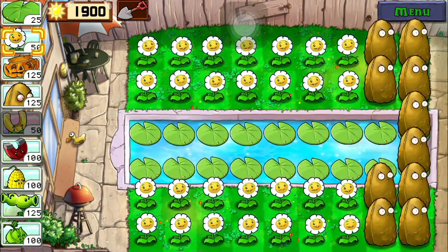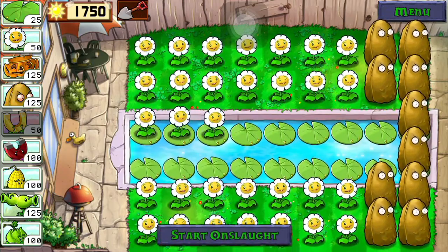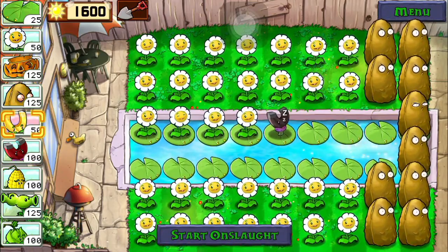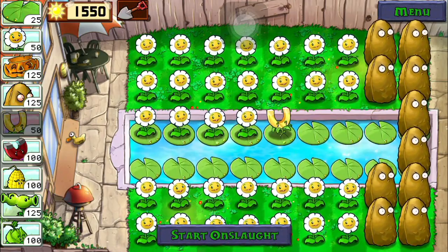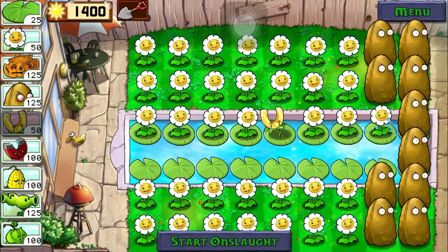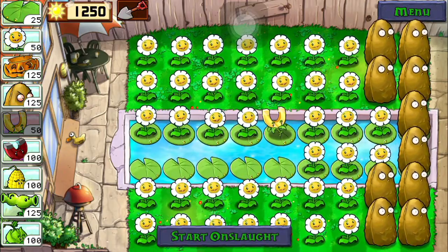Now plant more marigolds. Plant your magnet shroom, and over the magnet shroom put a gold magnet, which is great for collecting coins because it pulls in all the coins automatically. Then keep filling in marigolds.